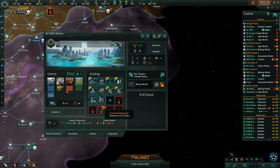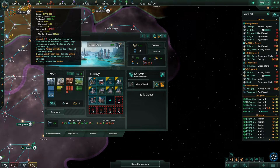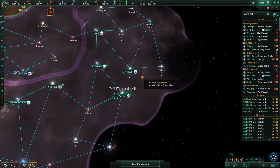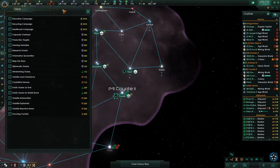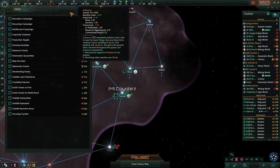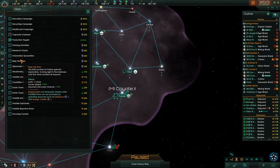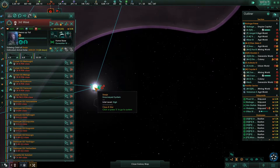We're going to take a look at all these planets to see what we can build. We can't really build too much because our minerals are low, so I want to let this gestate for a few turns. We have some extra influence, so we're going to turn on production targets for a little mineral bonus.